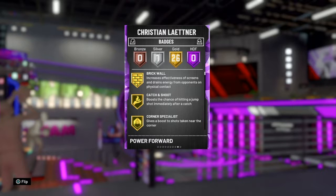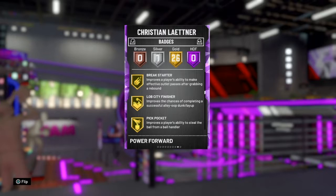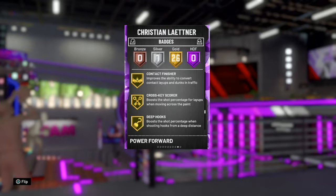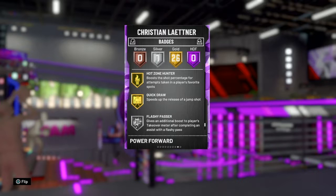His gold badges include: brick wall, catch and shoot, corner specialist, difficult shots, pick and popper, post spin technician, drop stepper, put back boss, steady shooter, break starter, lob city finisher, pick pocket, rim protector, chase down artist, box, moving truck, worm, back down punisher, contact finisher, cross key scorer, deep hooks, pick and roller, flexible release, green machine, hot zone hunter, and quick draw. His silver badge is flashy passer, which is a bit unexpected. He also has alpha dog.